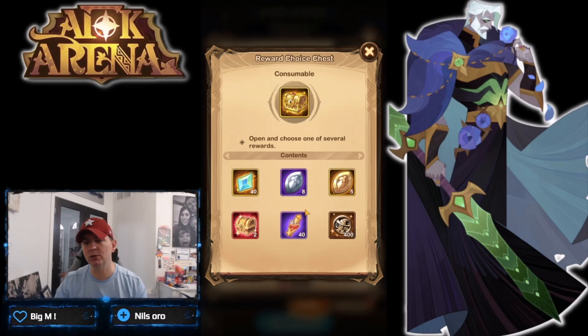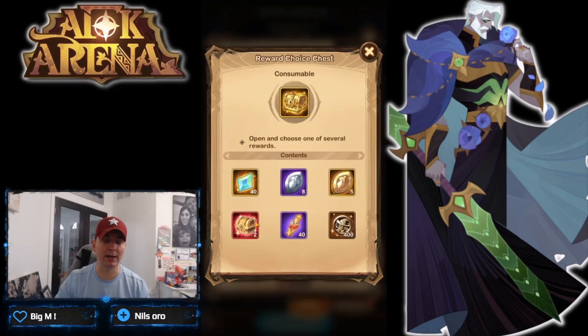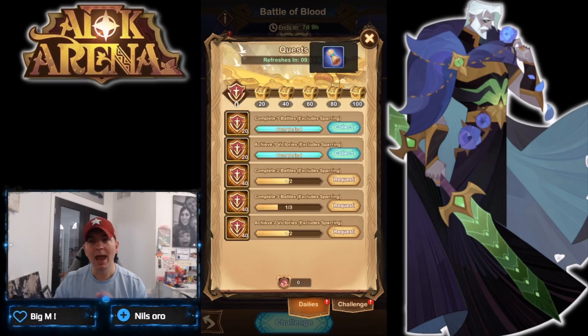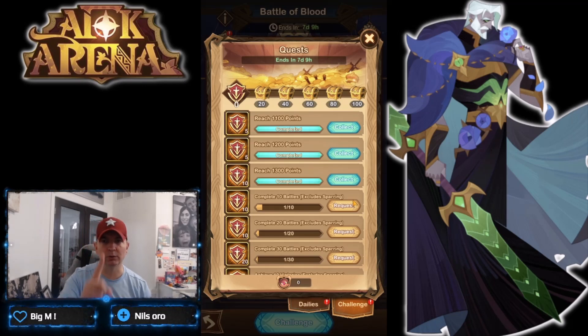The big thing here is that you're getting red chests and engraving mats, plus more loot. You want to farm this every single day. I believe in totality you get eight days of this, so that's 16 red chests. Looking at the diamond cost of those chests, it is definitely beneficial to come in here and pick all of those up. In addition, you get some resource loot and some common scrolls.